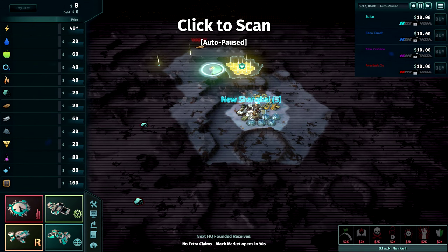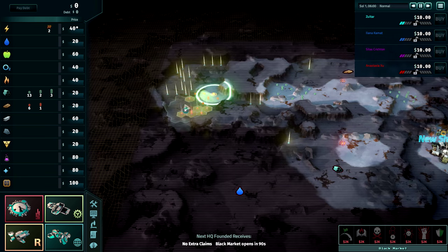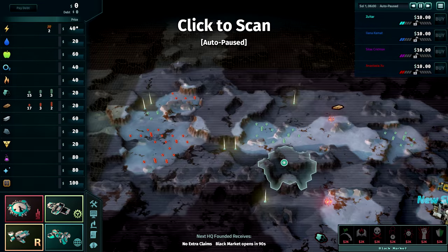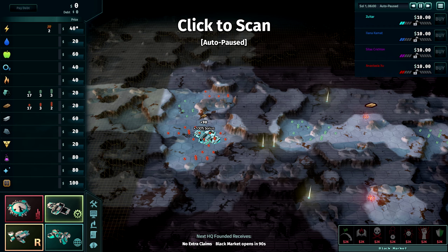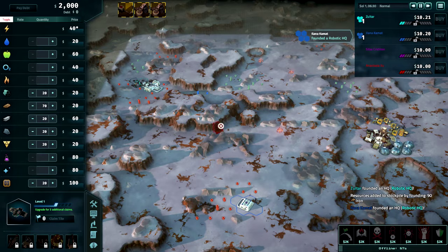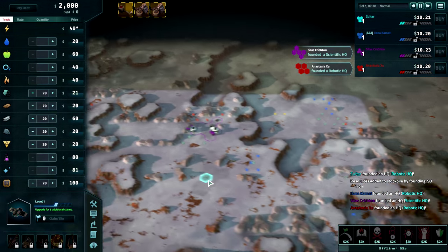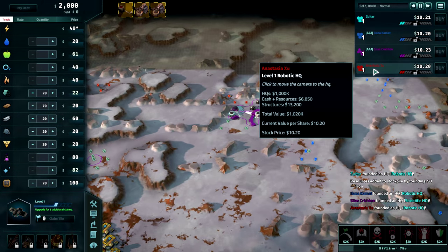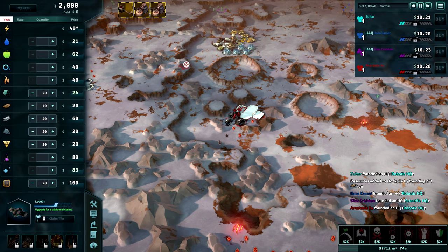With corporations covered, let's talk game modes. There are two different ways a game of Offworld Trading Company will start: with a scanning phase, or with a map revealed. In single-player, most of the time you'll be using the scanning mode. This means you'll explore the map by clicking on it, gradually revealing more resources, as you've seen throughout this video so far. This can be a bit random, as you'll never know exactly what you'll find, but there are helpful icons placed on the map to indicate what sort of resource you can generally expect in each area. Usually in this mode, you'll simply want to found on the first acceptable location you find, as you never know if there's anything else left on the map.